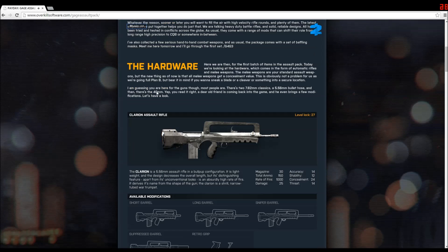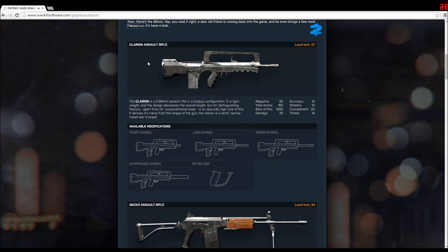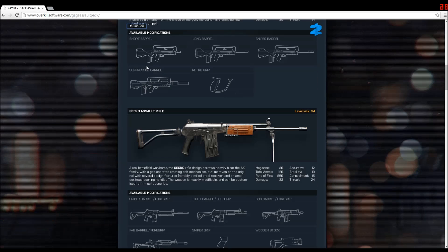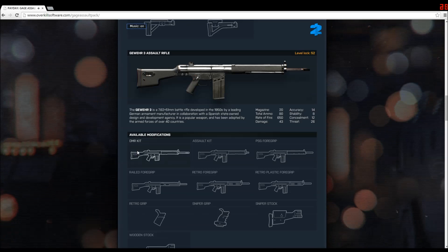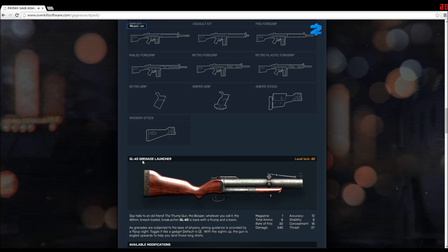First of all, they introduced several new weapons — for example, the Clarion assault rifle, the Gecko assault rifle, the Gowern 3 assault rifle, and the GL-40 grenade launcher.